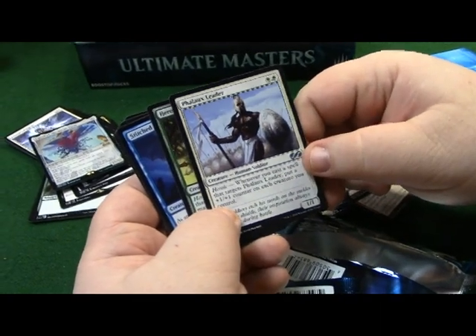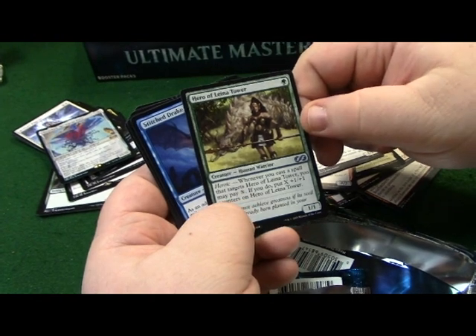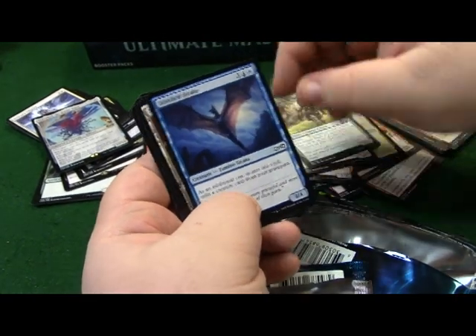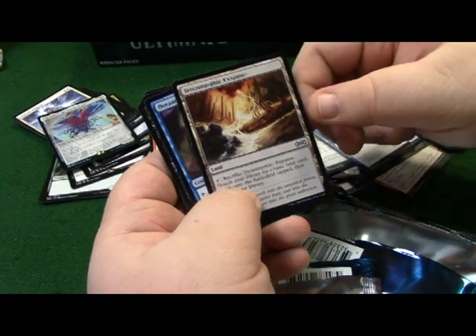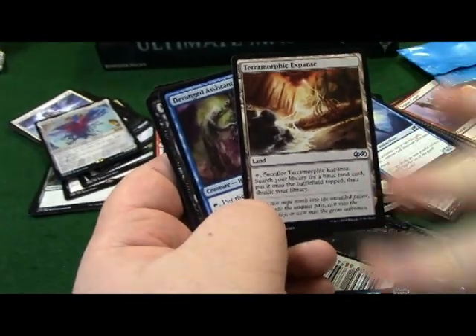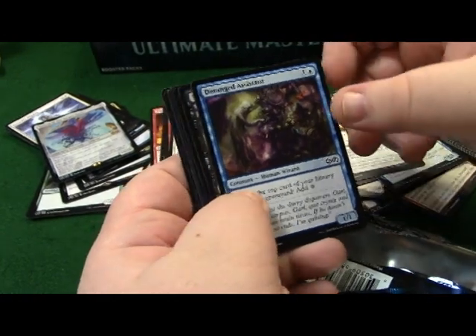Human Soldier. Phalanx Leader. Hero of Leina Tower - this is awesome, this is just a great card. Stitch Drake. Pteromander - you don't have a thousand of those already, but this is just... I love Pteromander, it's a hell of a card. Deranged Assistant - look at that art, that dude on the left is nasty looking.